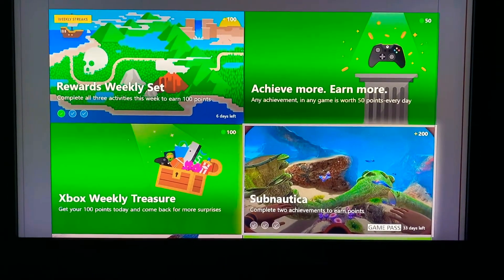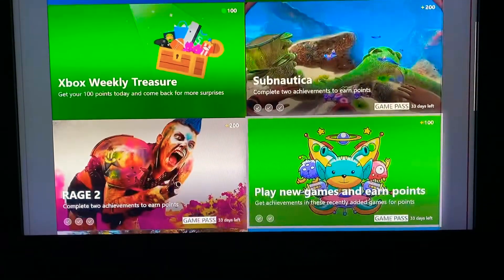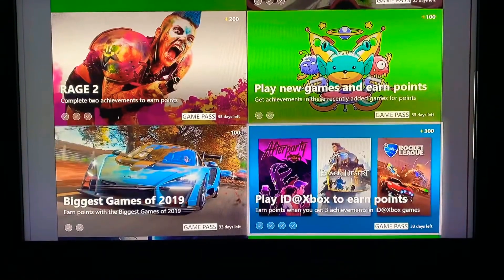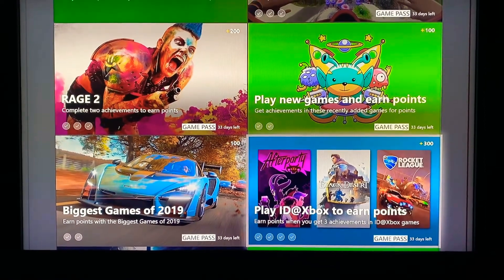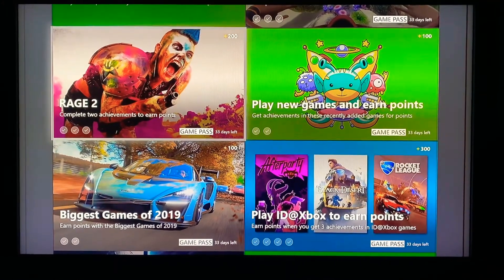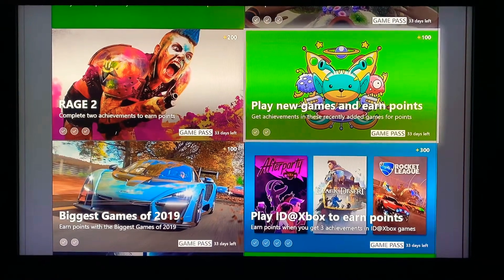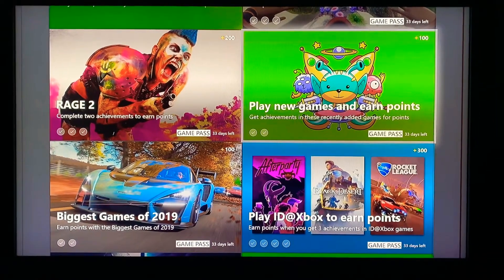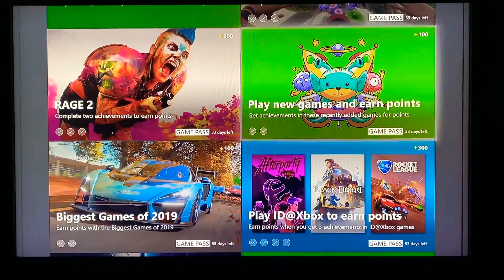They changed it to Mixer now so I'm using Mixer on Xbox. Rage 2: it says complete two achievements and earn points — that one's a good one to do. Play new games and earn points — get achievements on recently added games. Let's see what they got on that list.